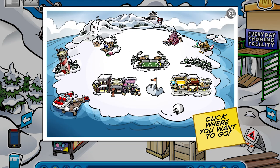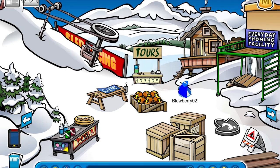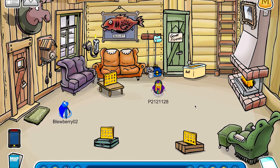What you want to do is pull up your map and go to the Ski Village — I'm already there. Head and run into the Ski Lodge, then you want to go right into the Lodge Attic.